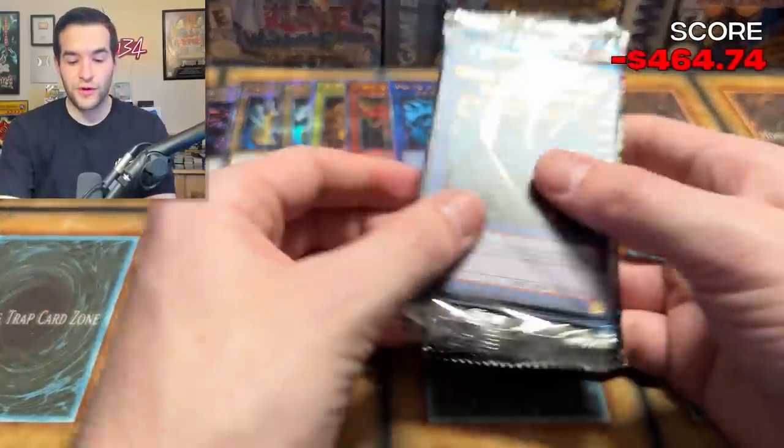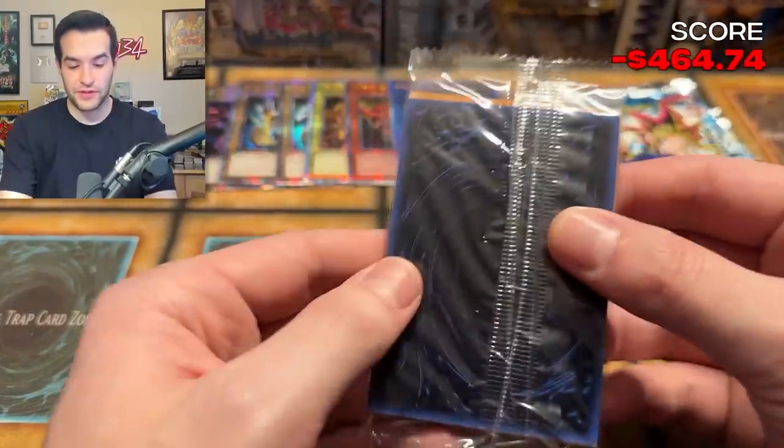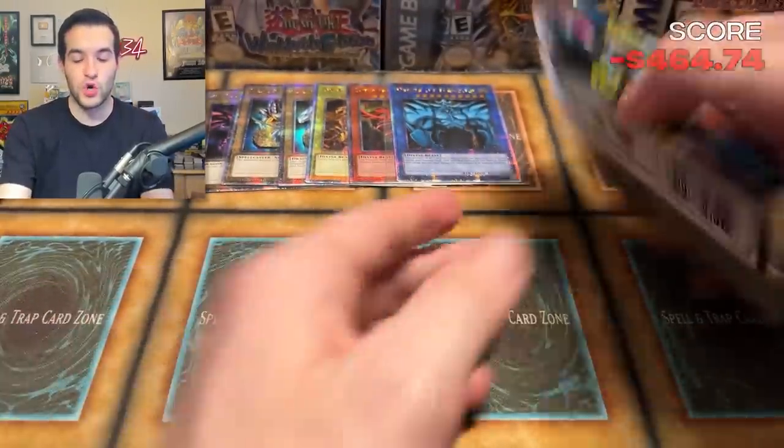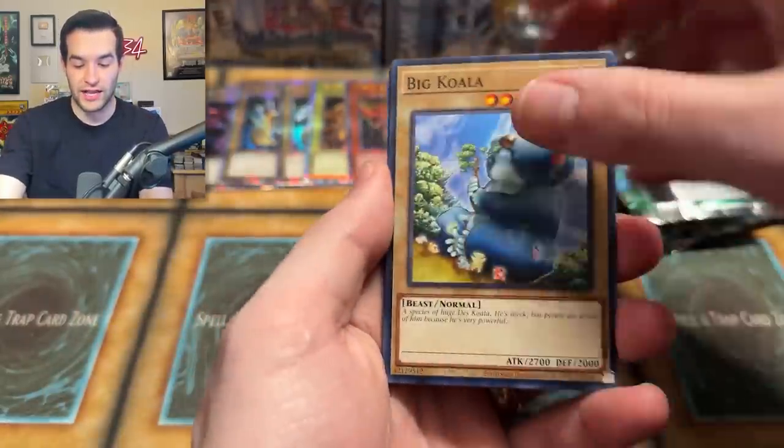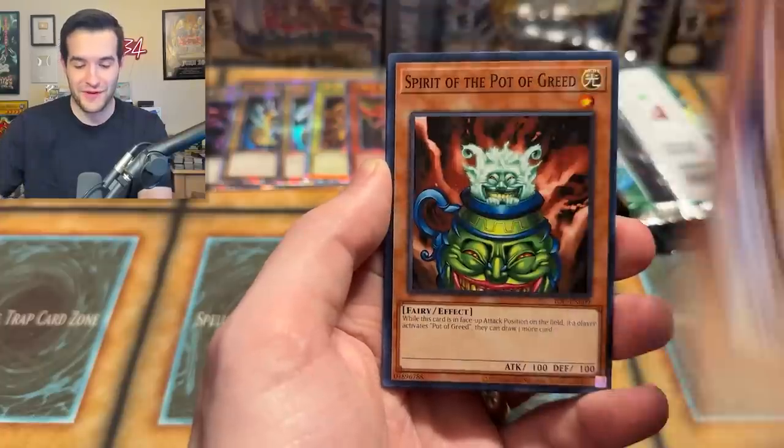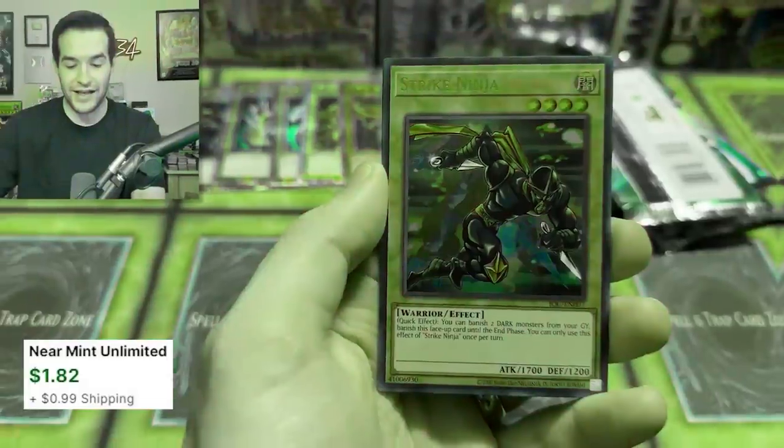Our last one from our third display. We have definitely picked up the speed. If you've made it to this point, you are a true and loyal viewer — I love you. Or you just really like this product. Skull Marked, Hyper Hammerhead, Spirit, Rage Battle Lock, Strike Ninja. IOC, you're giving us something — I want to see our foil total, I'm interested to see it at the end.